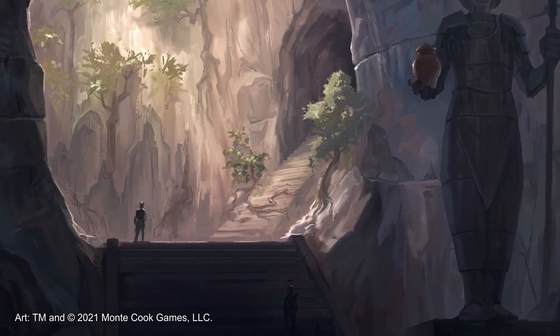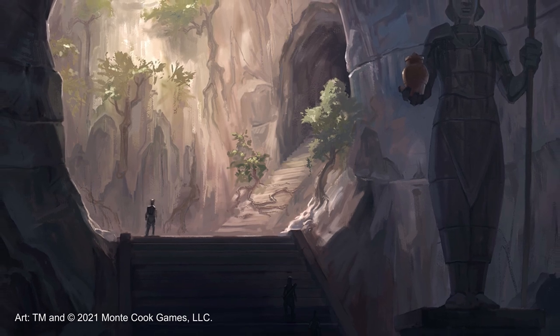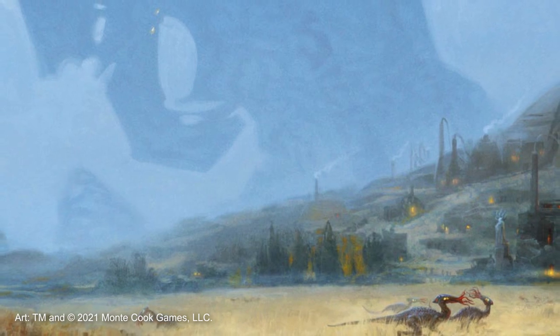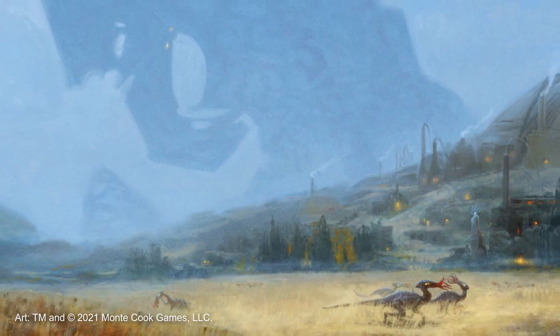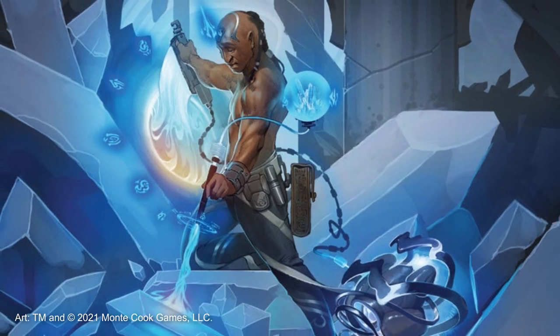GMs running the adventure as their first experience in Numenera should take care not to define and explain all of the background information they know. Allow your players to naturally move through the setting as defined by the adventure and have them draw their own conclusions and understandings based on the description of the world you provide, not necessarily the definition.